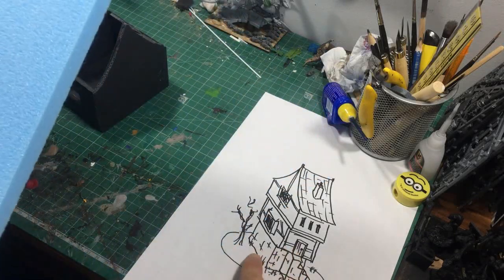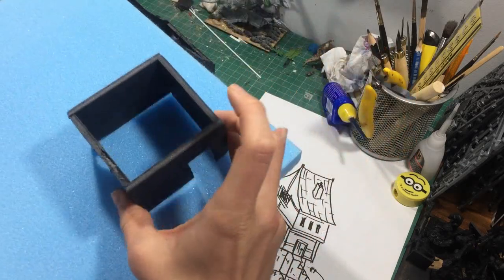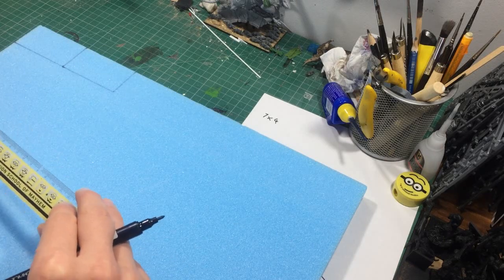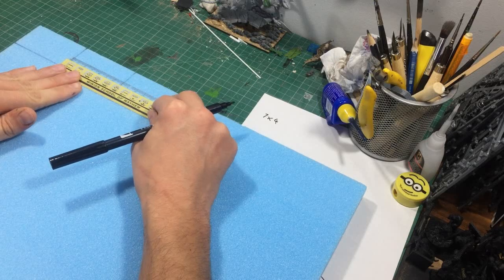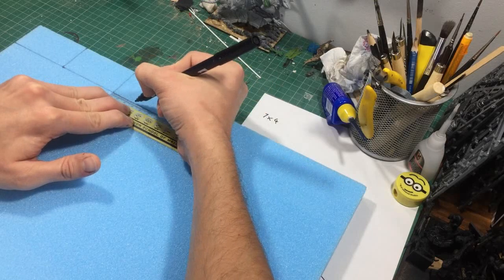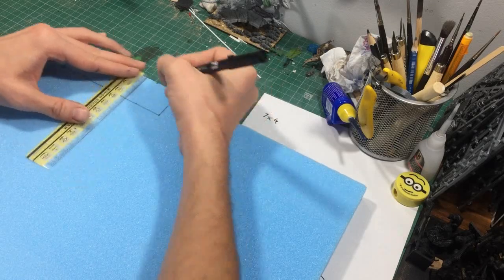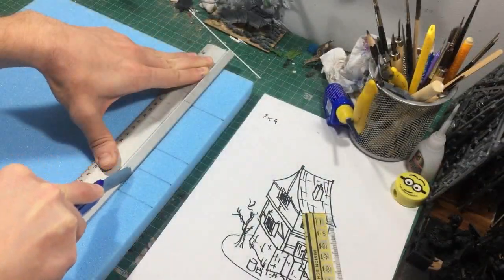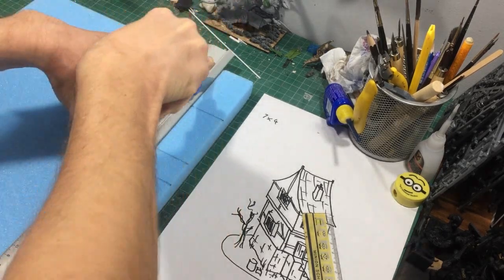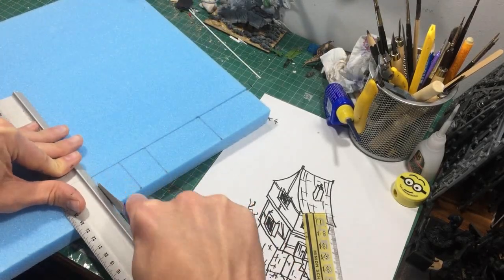The ground floor — the basement if you like — is going to be made out of blue foam. I finally managed to pick some up off eBay after looking around for ages. Not easy to come by in the UK — I never see it in DIY stores. Building out the foundation with eight by eight blocks. The stairs will also be made out of blue foam, leading up to the first floor main entranceway.